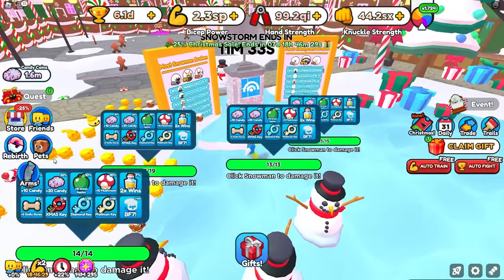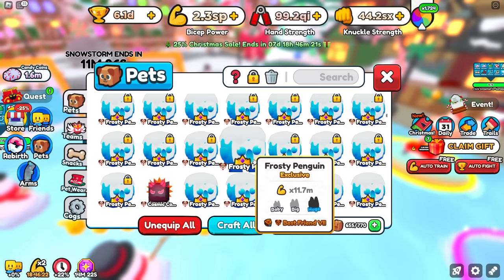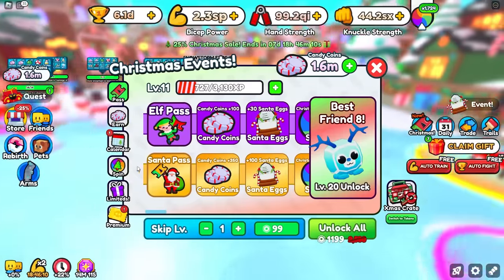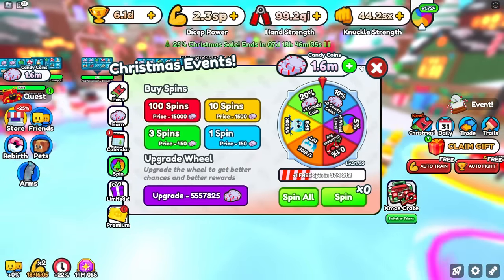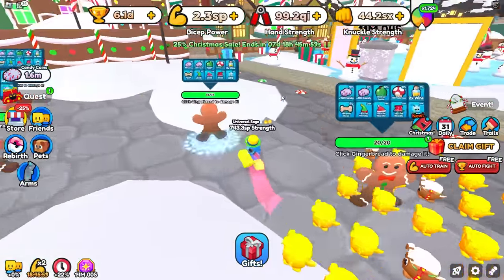So first off, to get tokens, what we want to do is try to get some of these pets right here — either these ones, best friend eight, or just best friend seven. It doesn't really matter, but best friend eight you will be able to sell for more. You can easily get those from the Christmas wheel. Just save up a few candy coins, which are actually a lot easier to get because they increased the spawn chances of the gingerbread event.